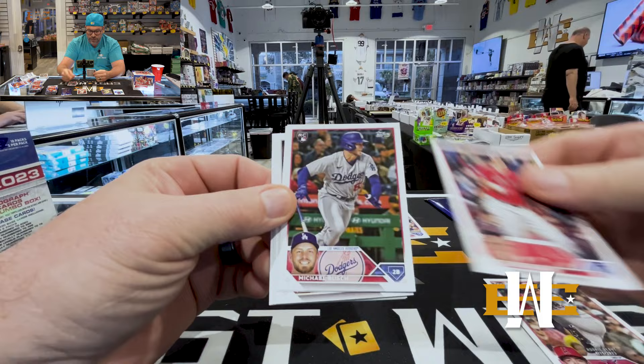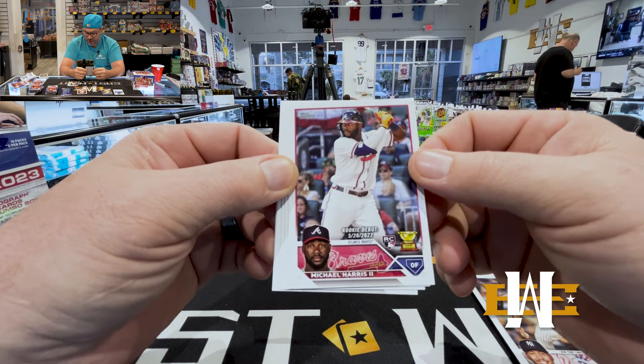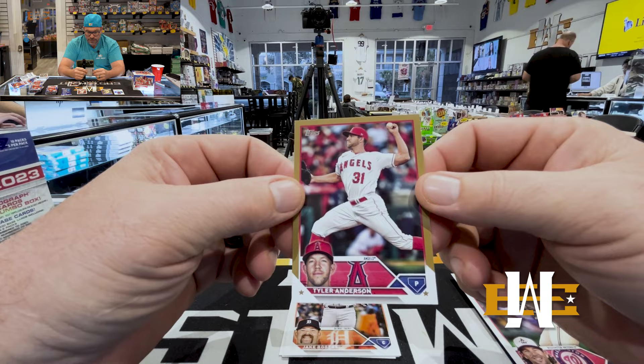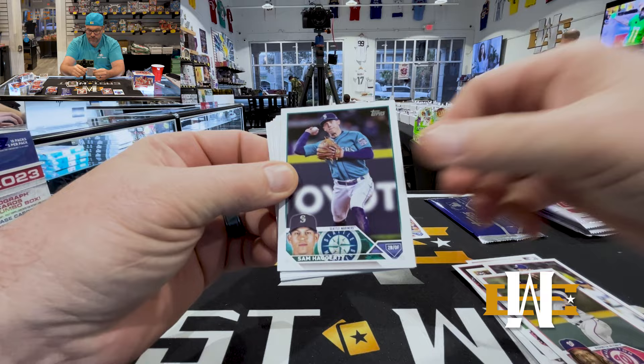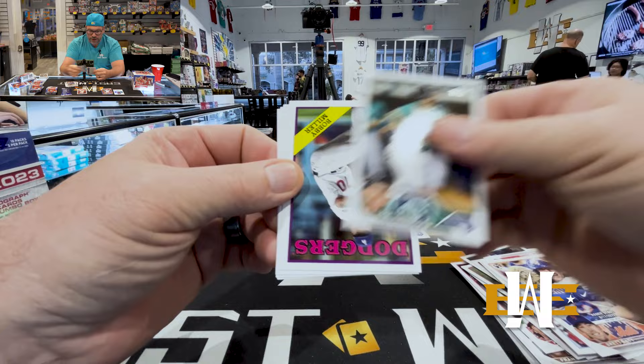Neto debut, Harris debut — made the catch of the year last night against my Phillies. He's not my best friend right now but I do have to tip my hat, that was an amazing catch. Tyler Anderson to 2023. Debut Batty, cool picture. Bobby Miller rookie — had a little bit of a rough night last night.